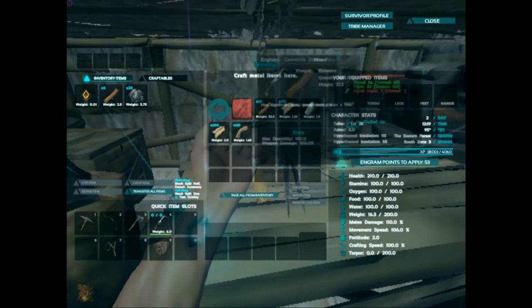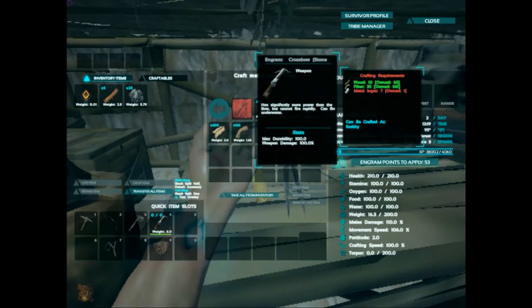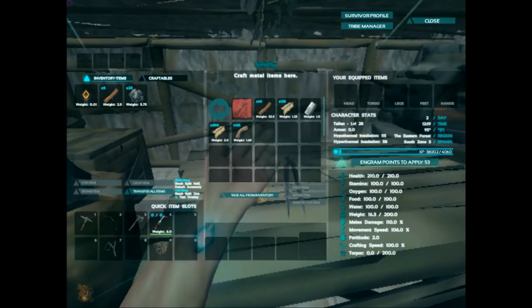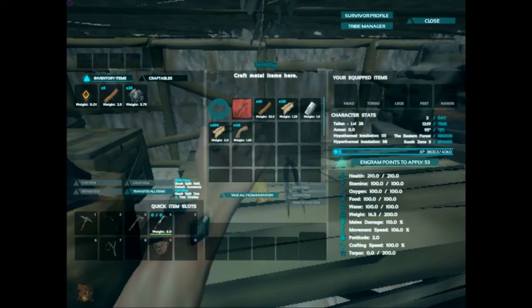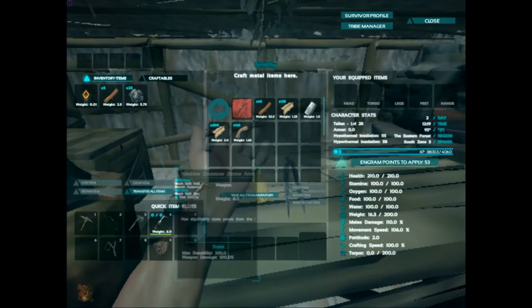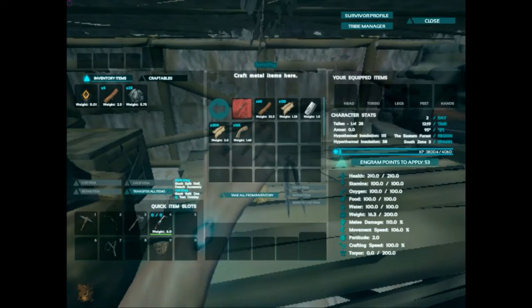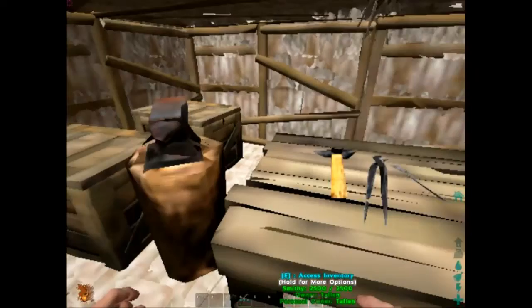You select Weapons, then Range, and right here's the crossbow. It takes a bunch of hides, wood, fiber, and seven metal ingots. We have hundreds of everything except the ingots. I shot this video as soon as I could make the crossbow, so there it is. It's supposed to be a good bit better than the traditional bow, so I'm gonna run out, make some arrows, and pick up in the next clip when we're ready to test it.